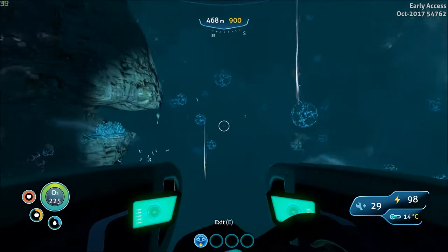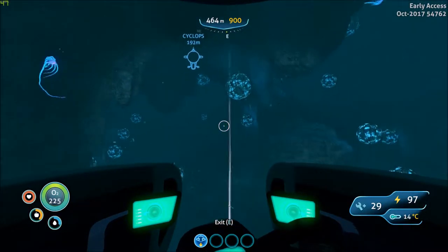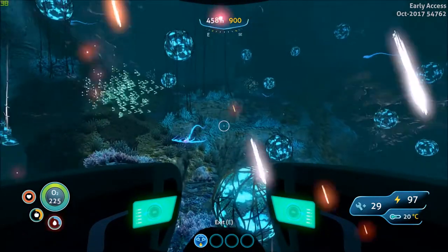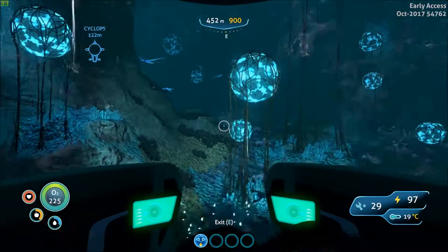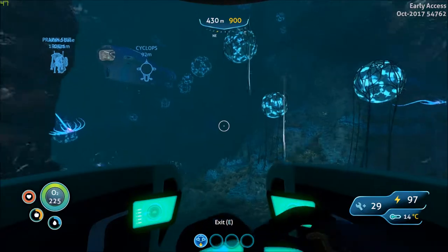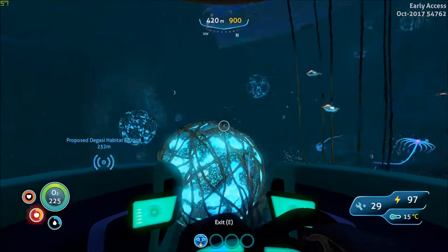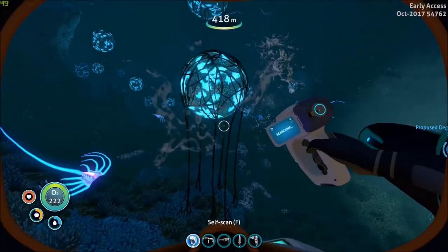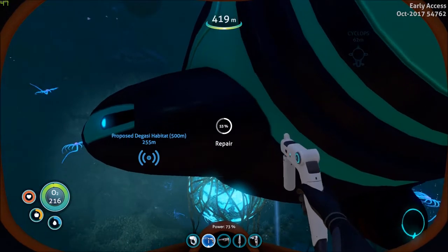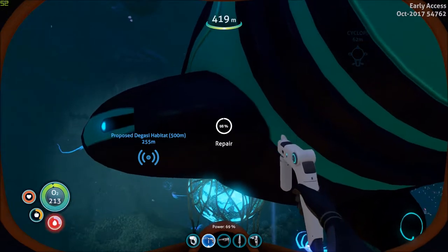Oh, there's so much damage on this thing. Where's my Cyclops? I'm scared. I do believe that the inactive lava zone stuff is supposed to be around here. Problem is, I need the prawn suit to go there. I think those noises are the Warpers, but I'm not a hundred percent sure. I'm going to go ahead and get out and repair my Sea Moth. This definitely repairs a hell of a lot faster than the prawn suit. Okay, that's fully healed.